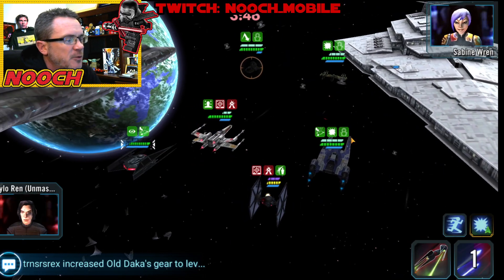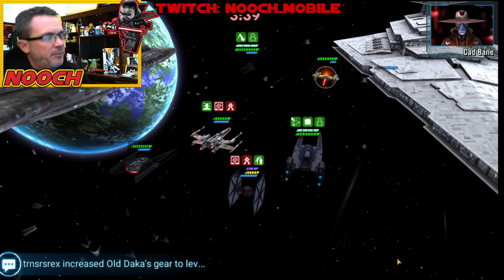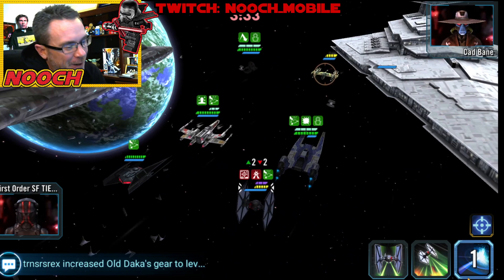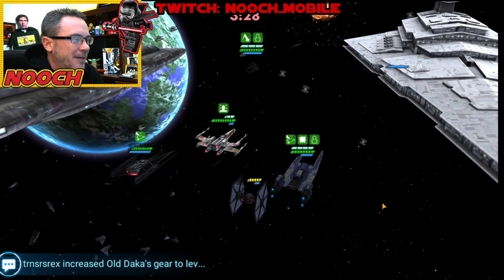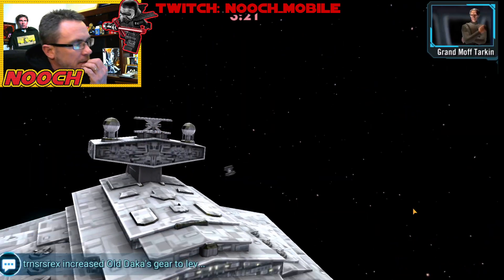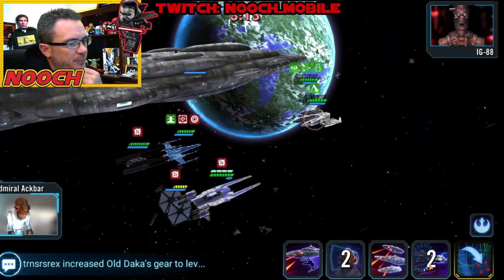Nooch is not really used to that — Nooch is used to these high-level Phantoms that have all the reinforcement ability maxed out and they call on the reinforcement immediately. I don't want to say this is going good because we want to wait a little bit and make sure before we start popping off here. I'm just going to do a basic here and see if I can get a stun, and there we go. Here comes IG-88. He's going to get off that shot and get a stun.